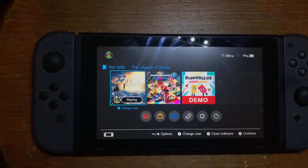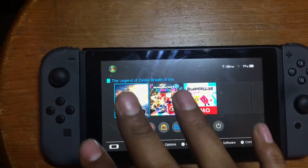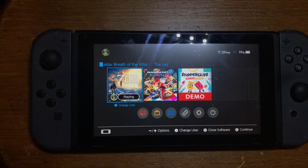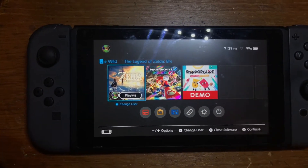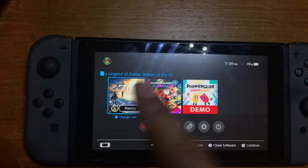Once you've done that, turn off the Switch and pull out the cartridge. Then turn the Switch back on and put the cartridge back in. If you downloaded the game instead, just restart your system — that should fix the problem.